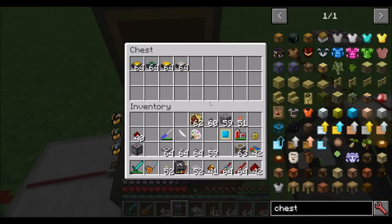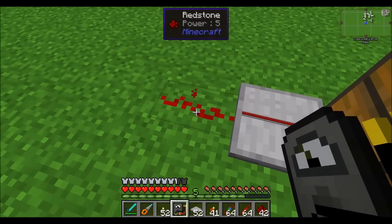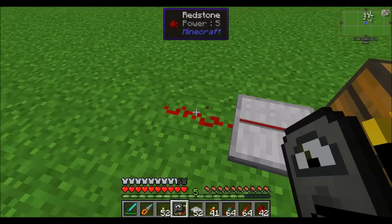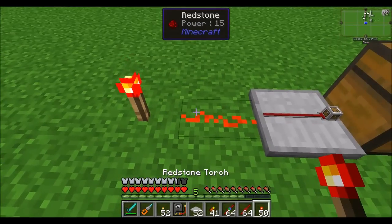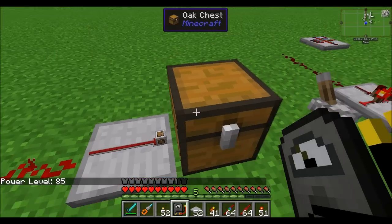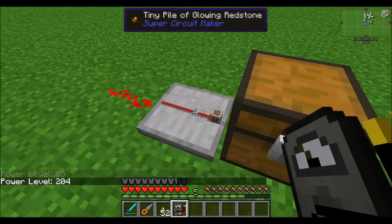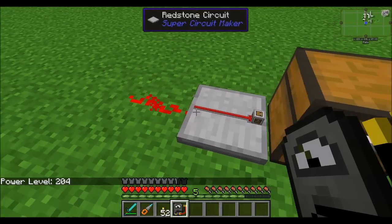Now, we're about to get into the analog system. The analog system in Super Circuit Maker is a little different than the analog system in vanilla redstone. Vanilla redstone has a minimum of zero and a maximum of 15 signal strength, meaning that if you place a lever or a redstone torch you'll get the max power of 15. Super Circuit Maker is a little bit different — its max power is 255. That signal strength of 204 equates to a power of 12 in vanilla Minecraft terms.